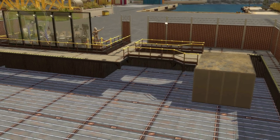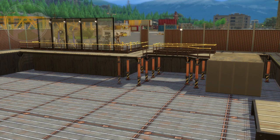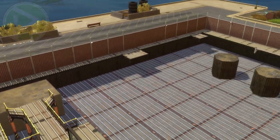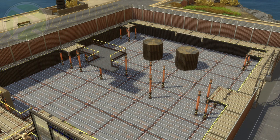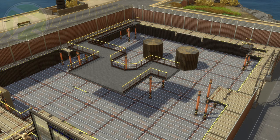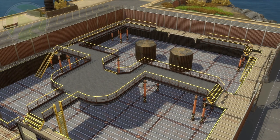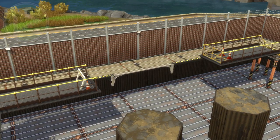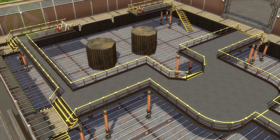The inside of the spaceship won't be realistic because the spaceship is vertical and I can't build something vertical and make it usable, so I had to create the inside just like a normal house. That's mainly because my Sim is an astronaut right now and I was looking for a house for him.